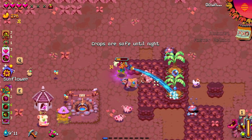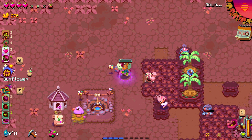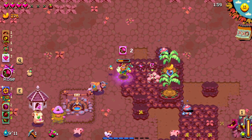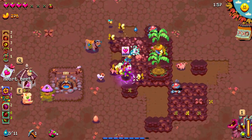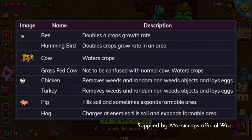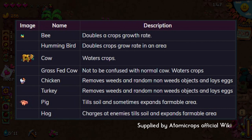To help you with tending to the farm you can employ animals, if you find them while exploring. Pigs will till the soil and sometimes expand the farmable area. Cows will water your crops and in my opinion are one of the best farm animals to have, as watering is always a point I struggle with. Chickens eat weeds fast and lay eggs that you can sell for a little bit of cash. And bees will double a crop's growth rate.